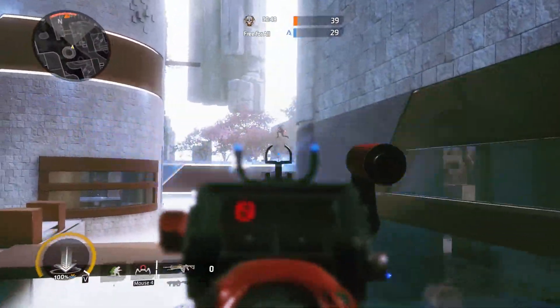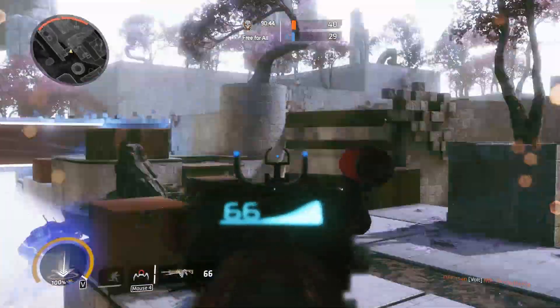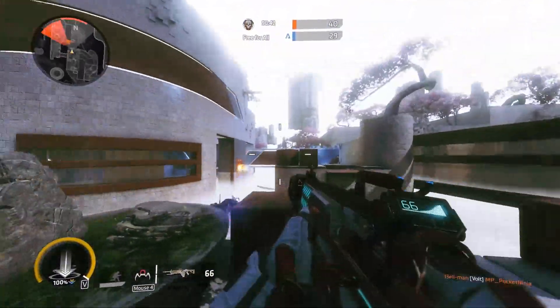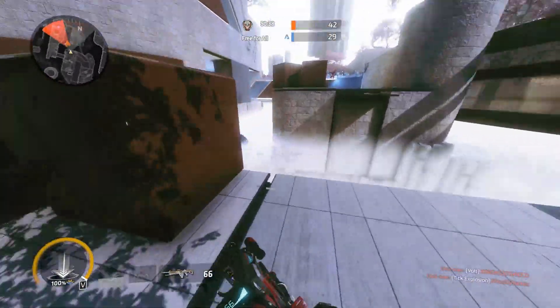Fastball is a round-based game mode where you start off the game with BT delivering you to the map via a fastball. From there, your team must hack all the control points on the map to allow for respawns. You win the round when everybody on the enemy team has been eliminated.